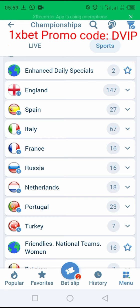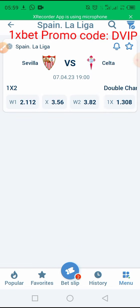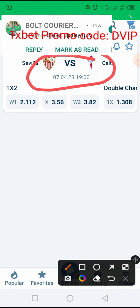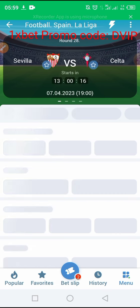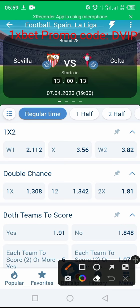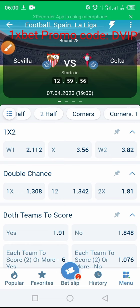We now have two matches. Let's come to the third one — I like this match. As you can see here, the first team has more chance to win and the second team is a little bit weak, so it means the first team is going to have possession. We come to the corners market.